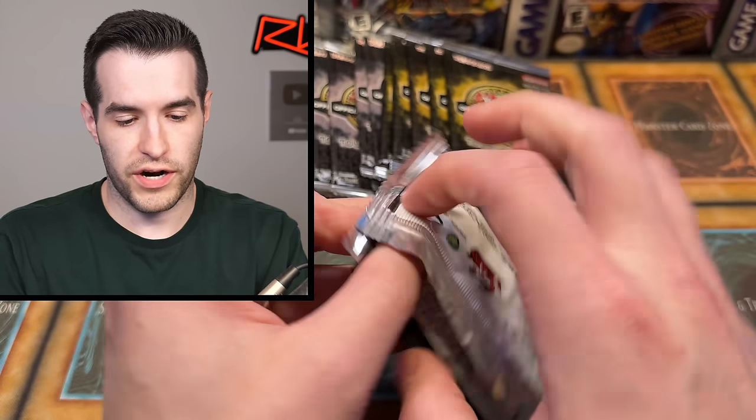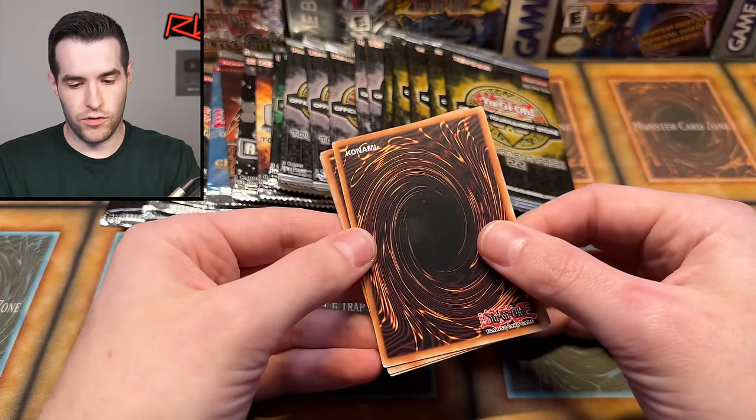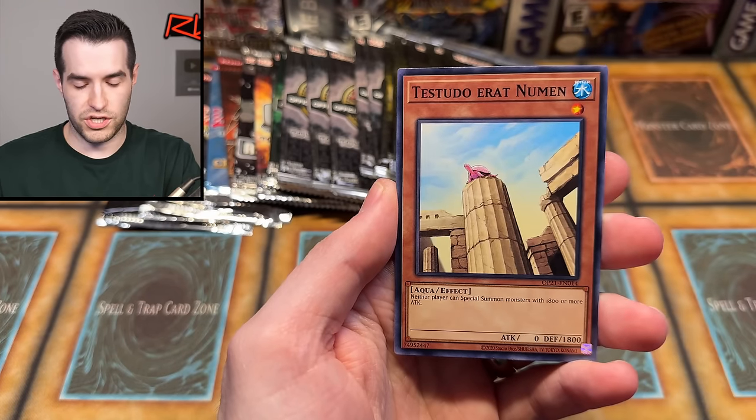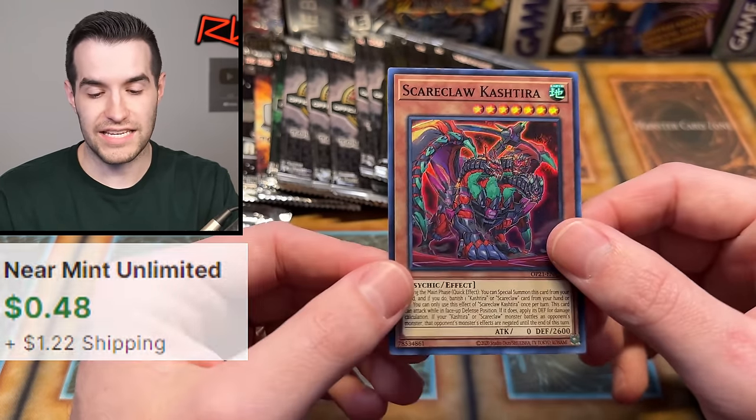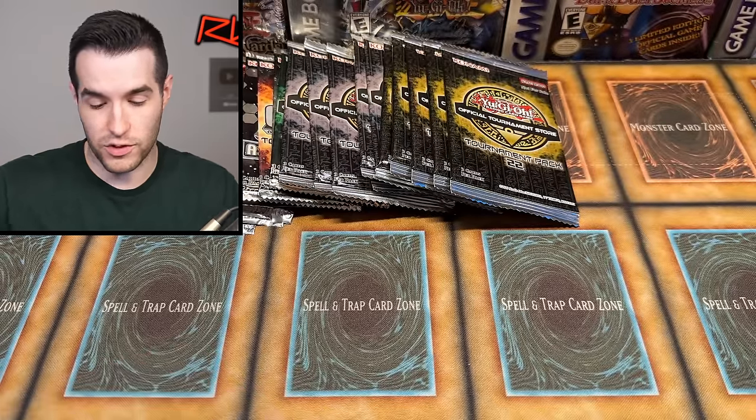OTS 21, then we're going to try a Tournament Pack. We have Mischief, Testudo Arat Newman, and Scareclaw Clash of the Deer — I forgot about that one, that used to be money for a while but probably not now.